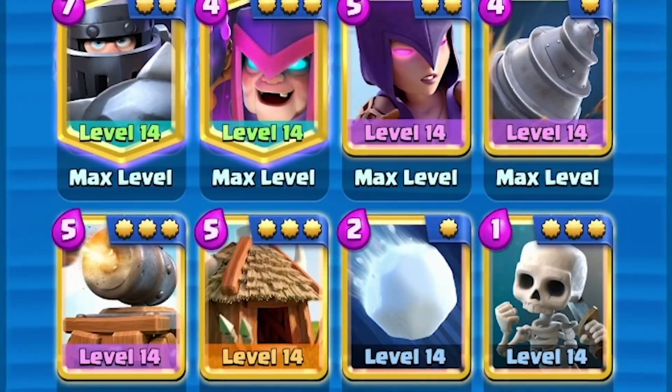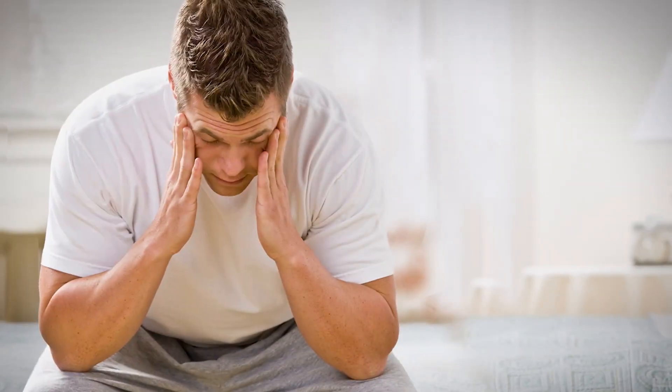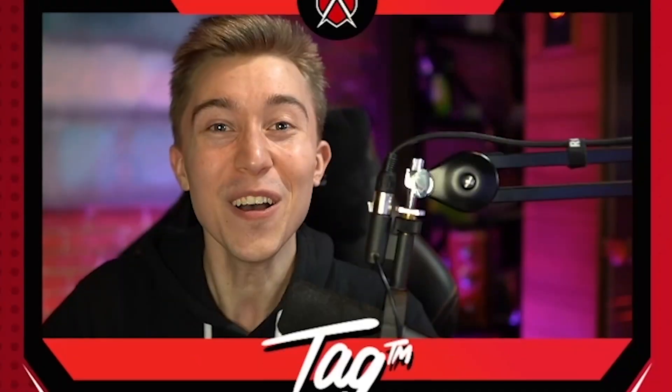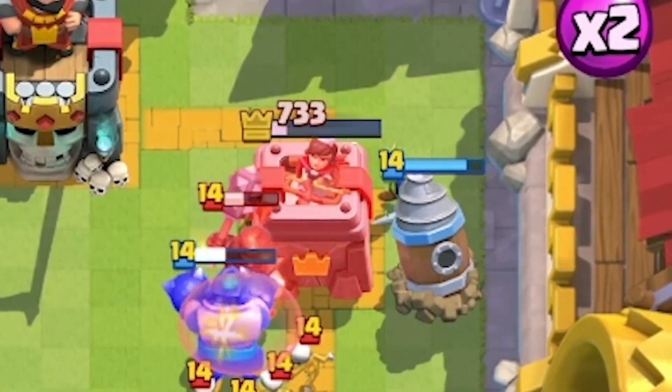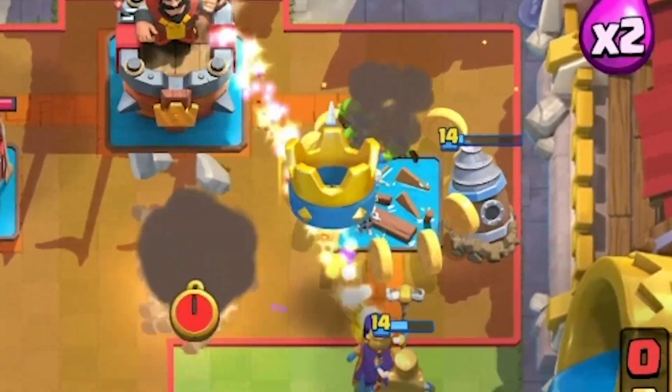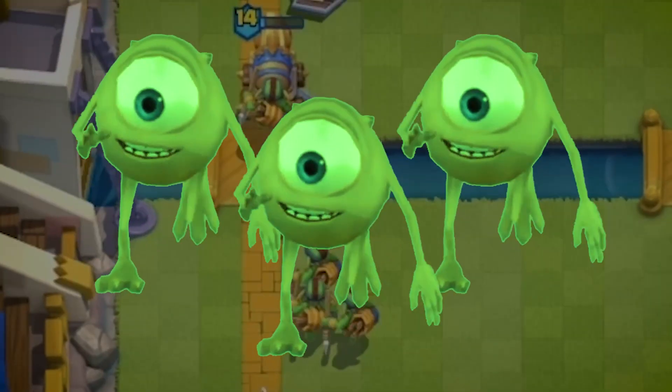Hey, what's up guys, we are back again with a new meta mobile spawner deck. You guys are probably sick and tired of seeing furnaces and goblin huts spam everywhere. Well, what about units that get directly on top of your opponent's tower that still spawn stuff? That's not going to be very fun for our opponent to see a massive amount of witch skeletons, tons of goblins and piggies coming at them every single second. So let's jump straight into some games.